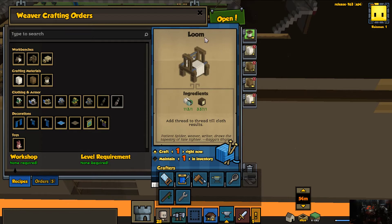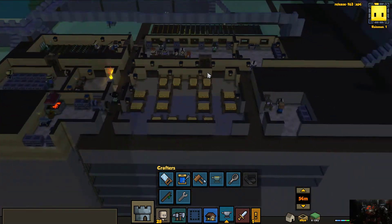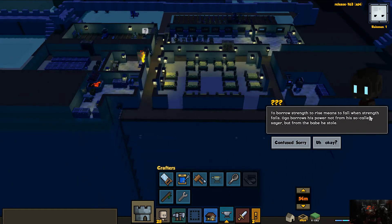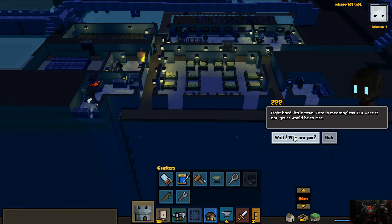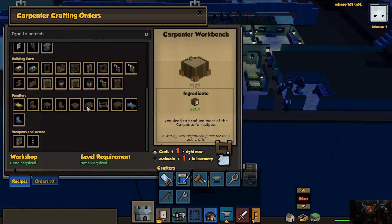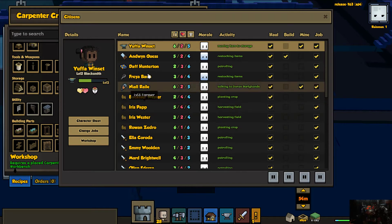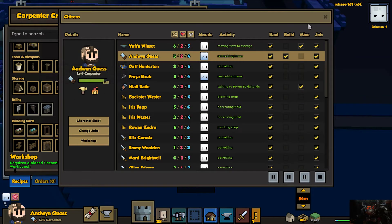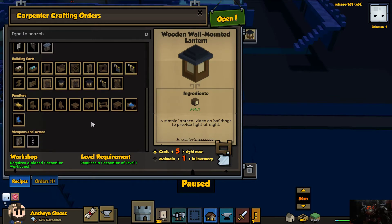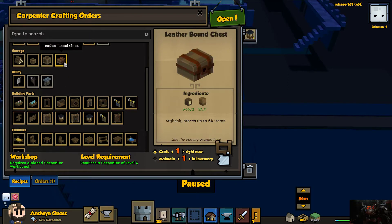I'm wondering if I need more of some of these characters. I need to make this wood chime — what do I need to make it? I need a level five woodworker. Why are you not level five already? You're right there. Let's make you level five. We don't want to hold 64 items.